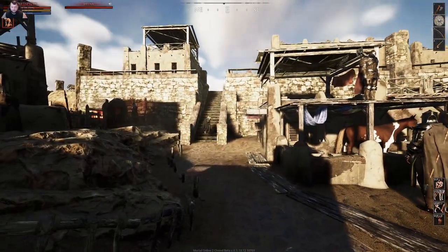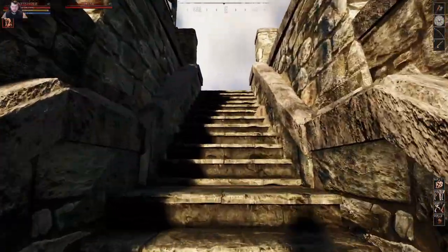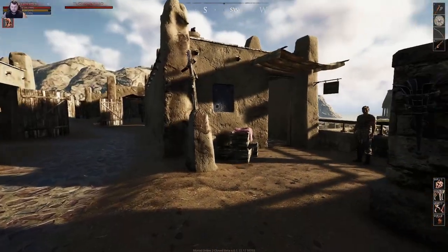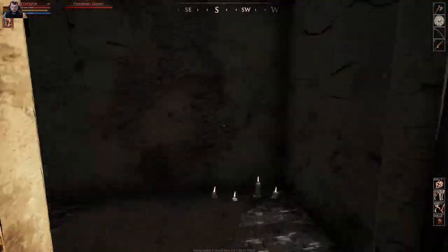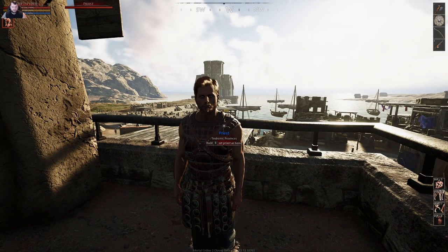Taking these stairs right here takes us back to where we first started the video — there's the front entrance with the Meduli sign. To the right is the priest. So if you die and you want to set your home point, this is where you'll do that.